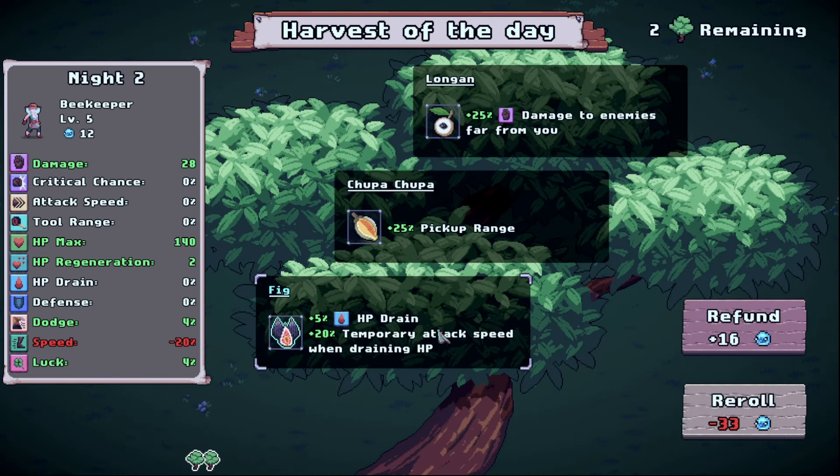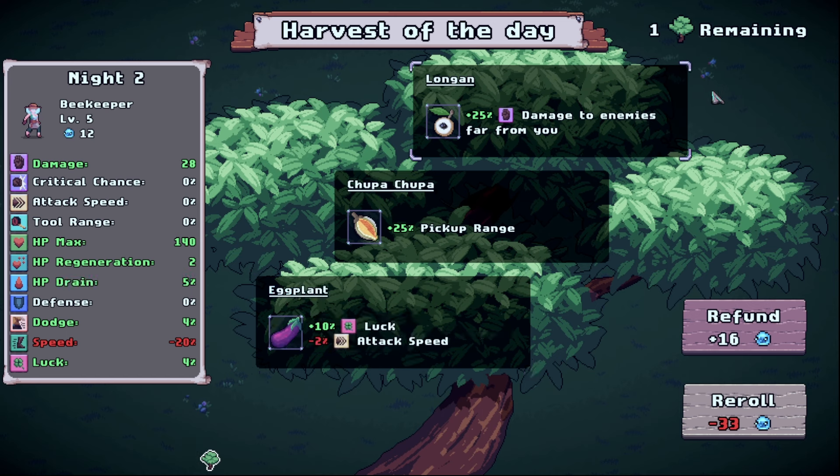Oh look at that, it's a bloody fig — brilliant! We're gonna take the fig here: five percent HP drain, plus 20% temporary attack speed when draining HP. That's really really great — we need the attack speed for sure, so we're gonna pick this one.